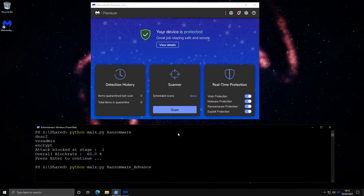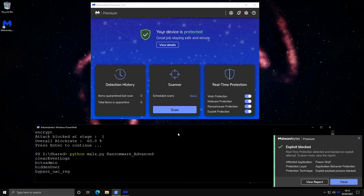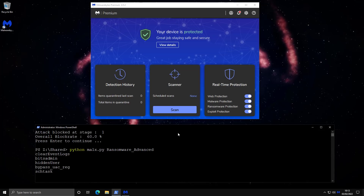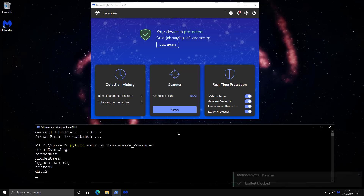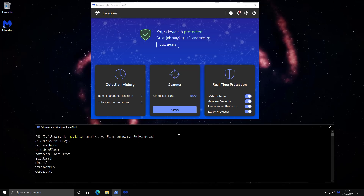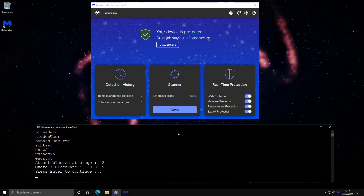Now we're going to do a more sophisticated ransomware test. We're clearing event logs and using privilege escalation techniques — and there's already an alert from Malwarebytes saying an exploit was blocked. We're setting up a hidden user, which is a typical ransomware tactic: creating a new user account with administrator privileges, bypassing UAC, and setting up a scheduled task for the encryption payload. Then we attempt C2 communication, deleting shadow copies, and encrypting data. In this case, the attack was blocked at stage two with an overall block rate of 58.8%. The block rate is based on a weighted scoring metric we've developed — actions are not equally weighted but scored by how malicious we consider them. These two statistics together give you an idea of how likely the product is to block a similar real-world attack.